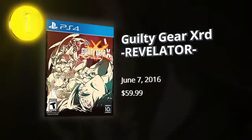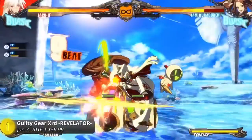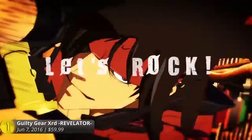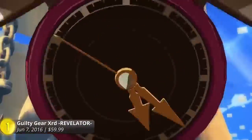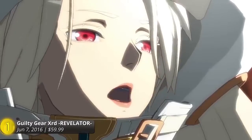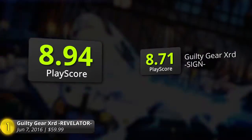And number one is Guilty Gear Xrd Revelator. When it comes to fighting games, Guilty Gear doesn't disappoint anyone with its beautiful cell-animated visuals and combat that dazzles the eyes. Arc System Works' latest addition to the Guilty Gear franchise is the most beautiful Guilty Gear game to ever release on console. Meet your favorite Guilty Gear characters in smooth 1080 pixels and 60 frames per second. Sol, Kai, and the rest of the party are back with slick new animations and unforgettable personalities, and also amazing insta-kills. Xrd Revelator comes with a total of 23 playable characters, ranging from the cool ones to the odd — Faust. Since 1998, its combat remains fast and frenetic as ever. Unleash your character's blazing moves in a gorgeous arena. Play with other players in ranked mode to take over the leaderboards, because this game has a PlayScore of 8.94. It is the best PS4 fighting game to date.